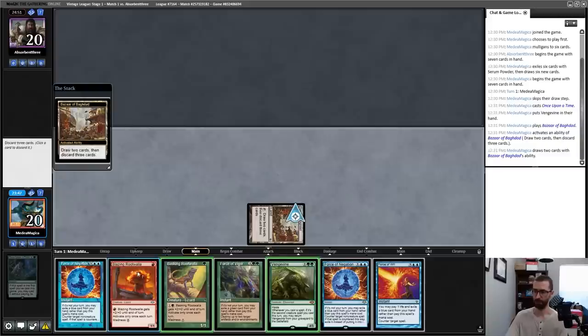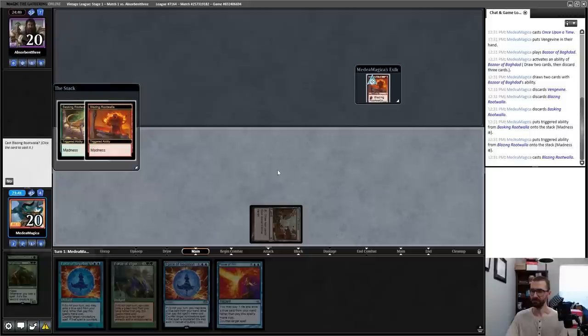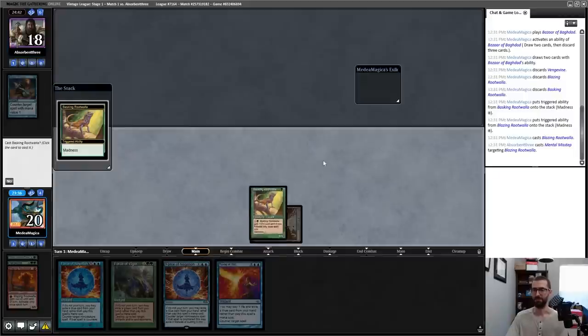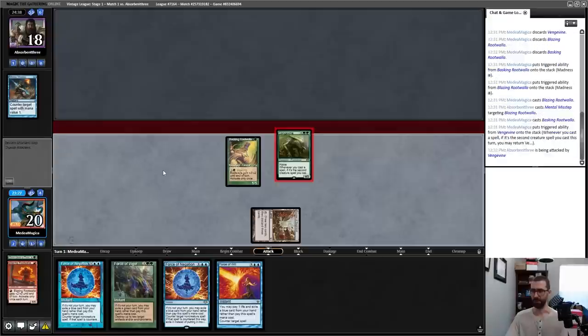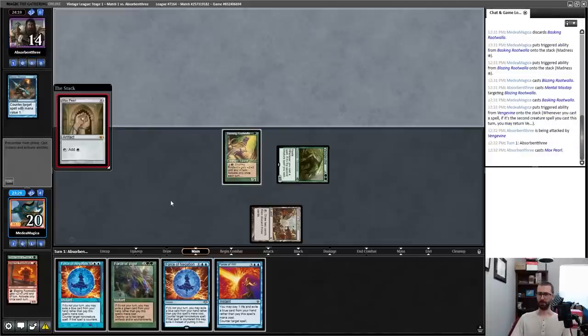Discard Vengevine, Rootwalla, Rootwalla. Madness fans, this is what you've been waiting for — let us choose violence. Mental Misstep — absolutely, that's fine. What matters is that I cast these, not that they resolve. The Vengevine is the real prize here anyway, so we have five power in play on turn one backed by a Force of Will or Force of Negation.